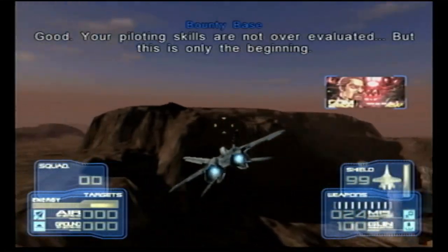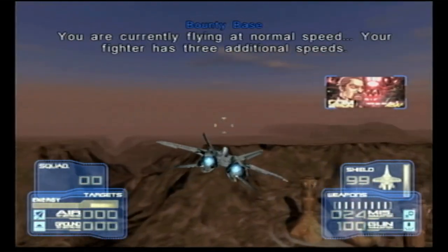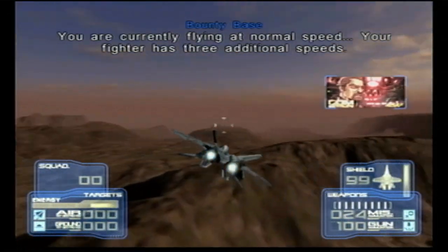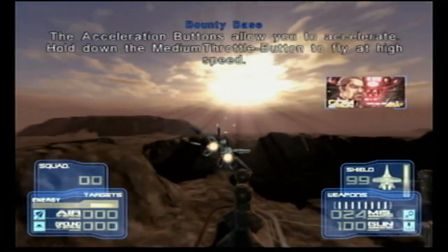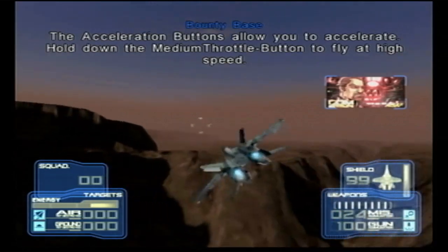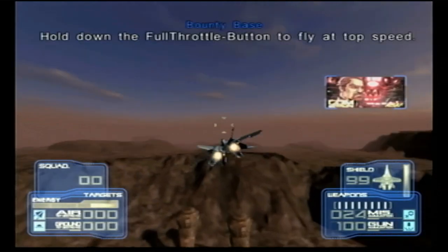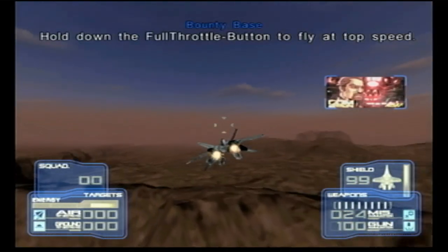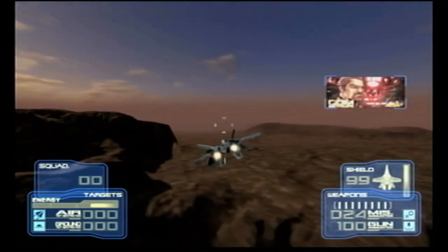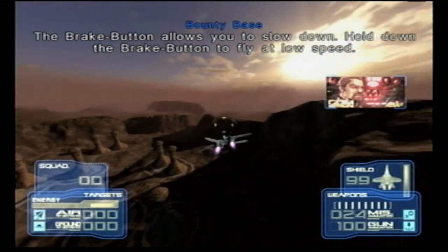Good. Your piloting skills are not over-evaluated, but this is only the beginning. You are currently flying at normal speed. Your fighter has three additional speeds. The acceleration buttons allow you to accelerate. Hold down the medium throttle button to fly at high speed. Hold down the full throttle button to fly at top speed. The brake button allows you to slow down to fly at low speed.